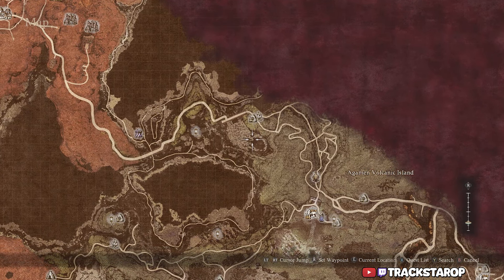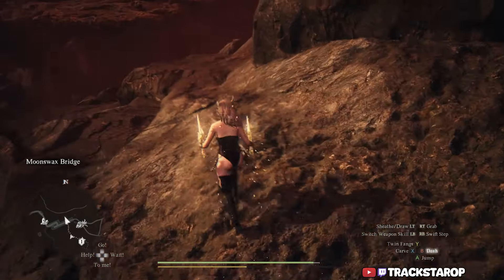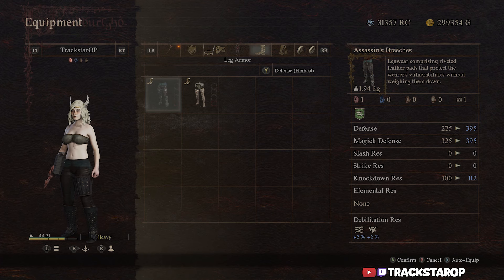At the Volcanic Island Camp, you're just going to go kind of north along the road until you get about right here, and this is where you will find the Assassin's Breaches. This one was kind of funny because I was looking for it, but the chest is hidden in like a little crater so it's very easy to overlook. My pawn actually looted it first, and then I went to the chest and found it. So it's very easy to miss this chest.